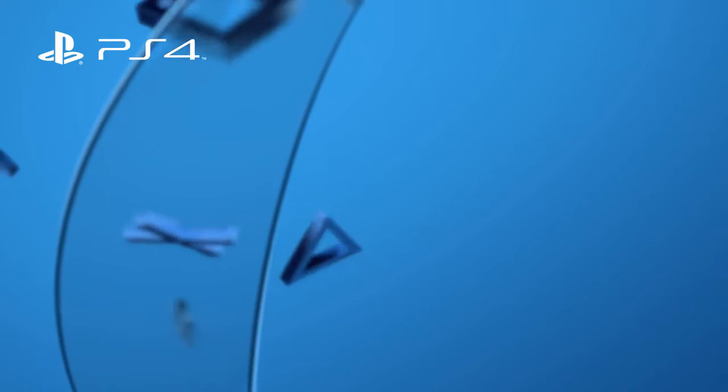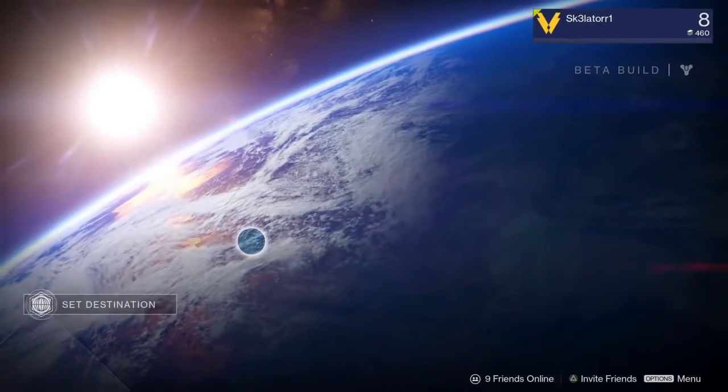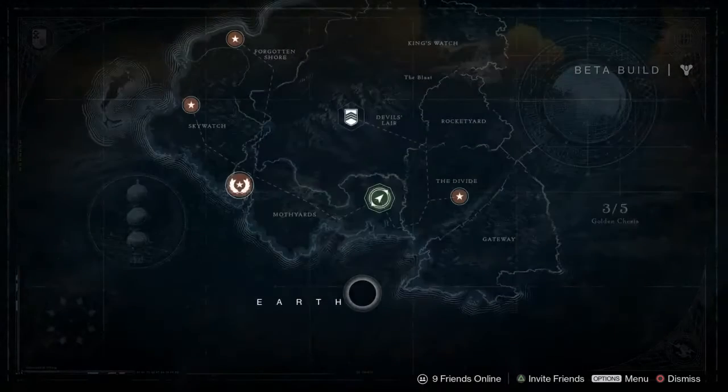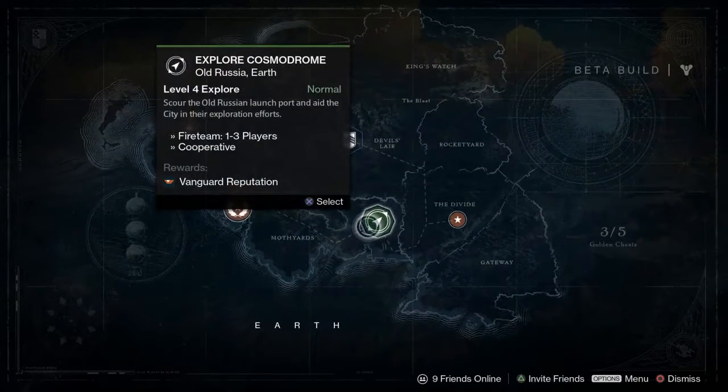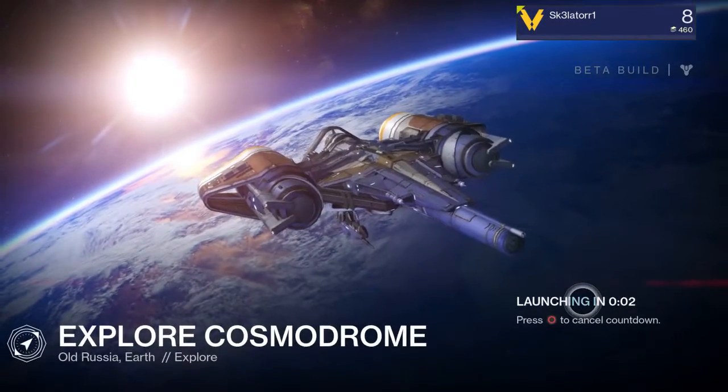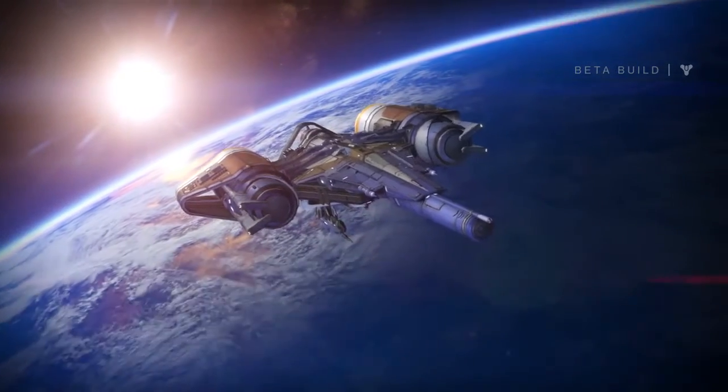Hey, what's up guys, it's Kenny aka Skeletor. This is a Destiny glimmer glitch. Once you're in orbit, go to Earth, then go to Explore Cosmodrome and just click launch.